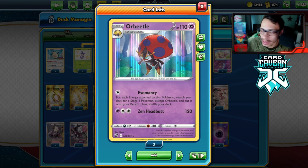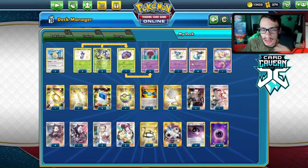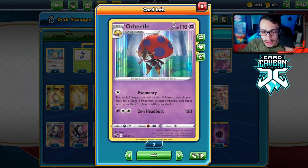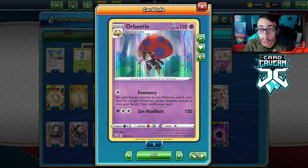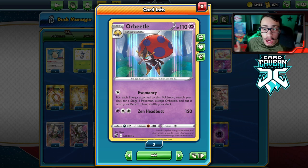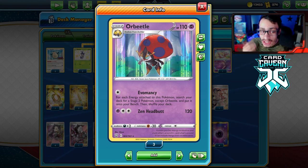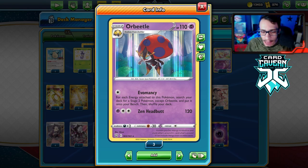Obviously skipping Rare Candy is very nice. Now there are probably a ton of ways to play it. The way I'm going to be playing it today is with Dragapult. If you guys have any other ideas for how to make Orbeetle work, let me know — there's probably a ton of combos. Comment them down below and I will consider making a video on that idea, because I think this deck is really cool and interesting.